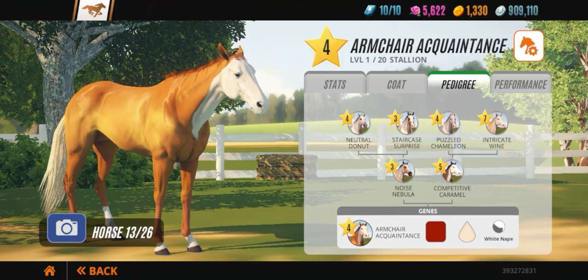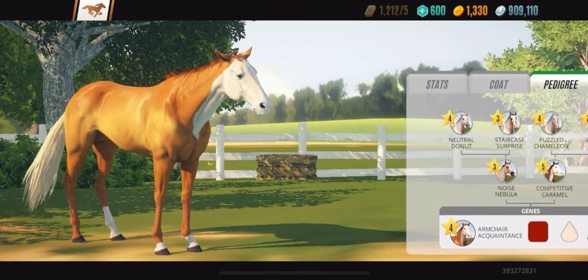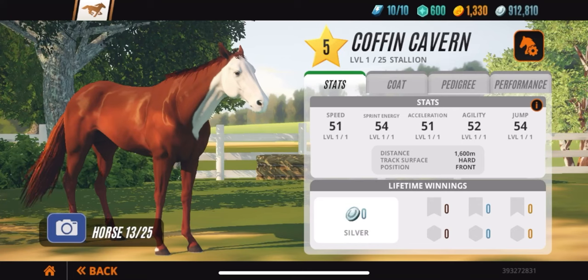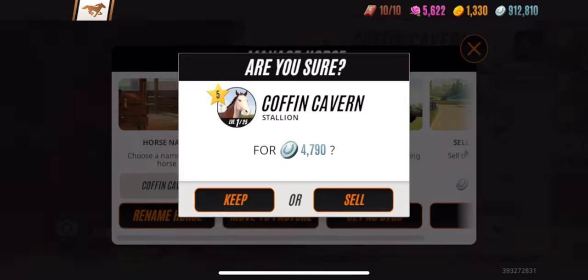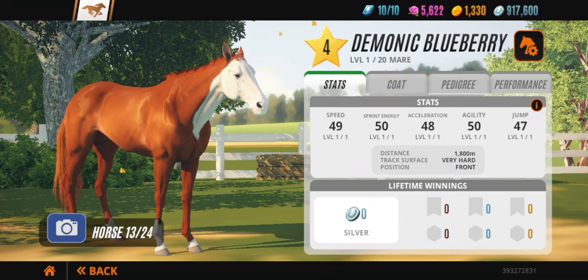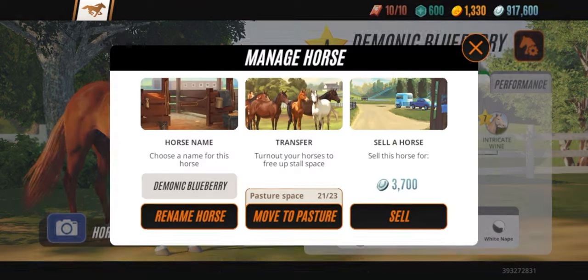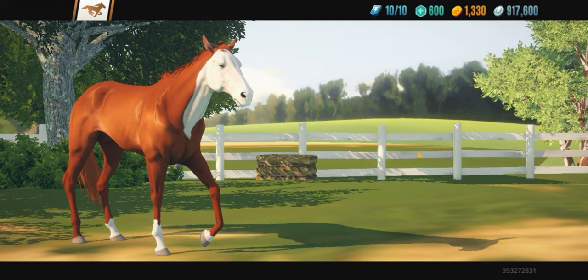You guys have got to stop with the 'oh she's so pretty, he's so beautiful' — sell the horse. If you're not racing that horse for story mode or breeding with that horse, get rid of it. The only time you should have a horse in your stall is if it's one you're racing in live time trials, for story mode, or for breeding.